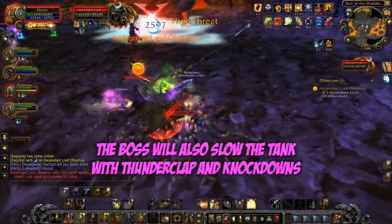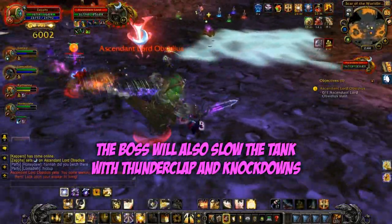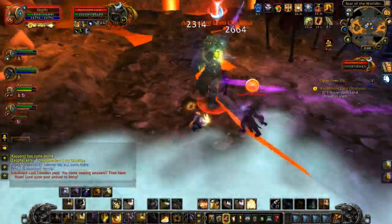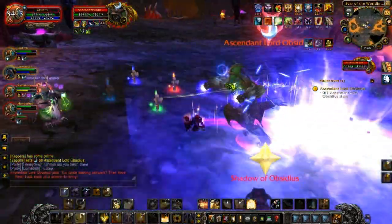The boss will thunderclap, which reduces the movement speed of the tank, and the boss will knock down the main tank periodically. So it's very difficult to kite the adds around as a main tank.